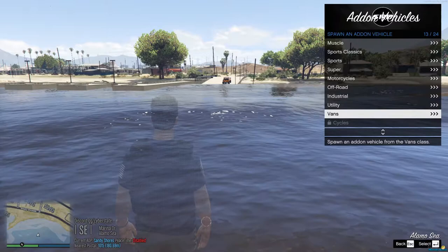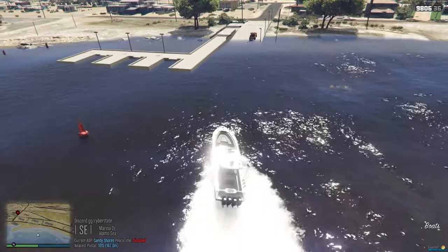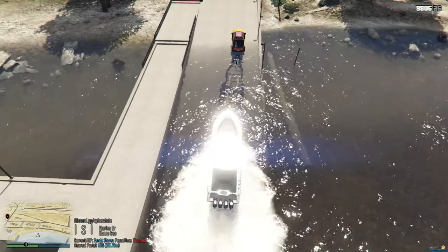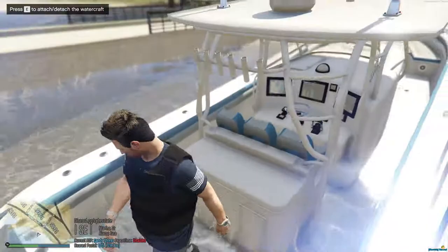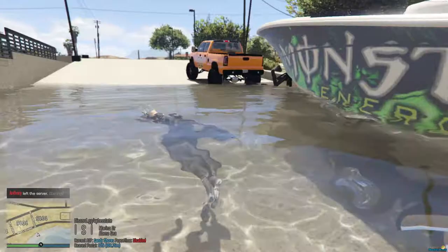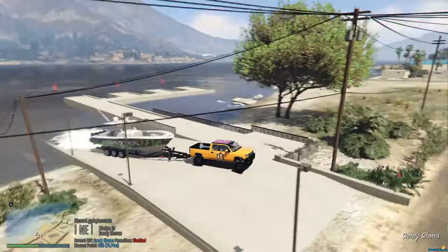You'll want to spawn a boat from the boat launch or wherever. Go to boats — it's the yellow fin — and spawn it in. You don't want to drive the boat too fast over onto the trailer; kind of line it up so it doesn't break the truck or anything. Once you get close enough you'll see a prompt — click E to attach it — and hop out. The boat can be a little laggy sometimes.